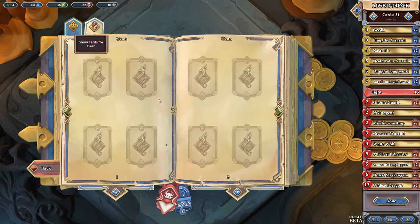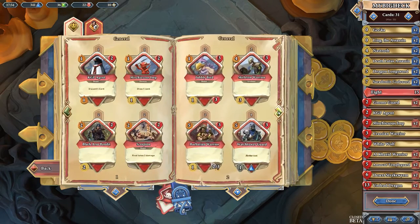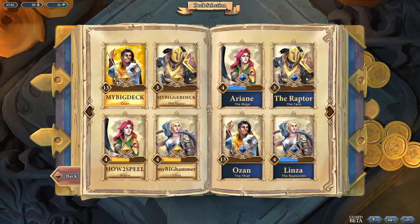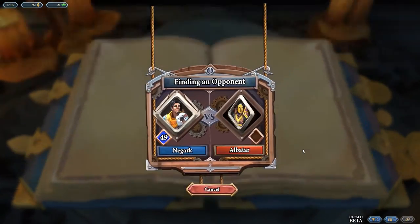Let's throw in one more White Wolf. The card draw is something I'm so back and forth on — taking the damage sucks, and getting to four health is kind of hard. But I really do want it, I want the card draw. Back into ranked. That's not how I wanted to win at all.